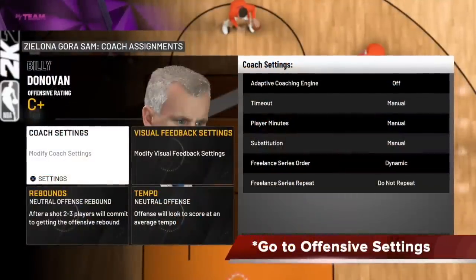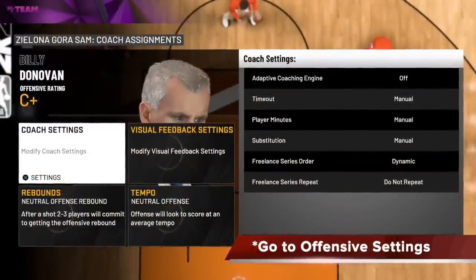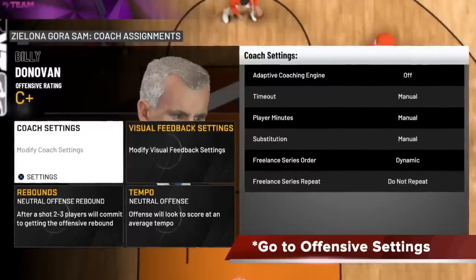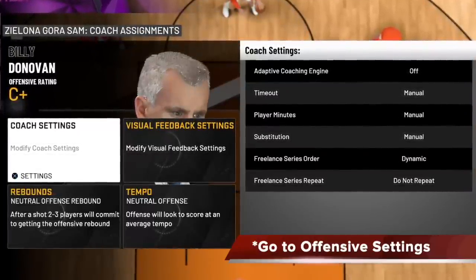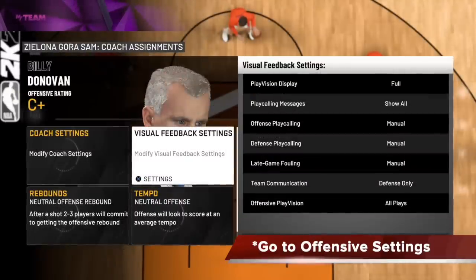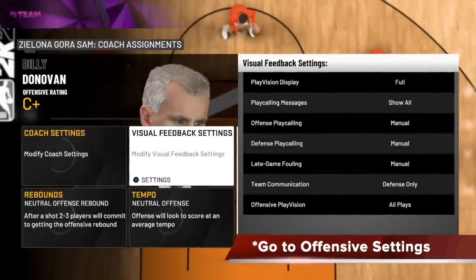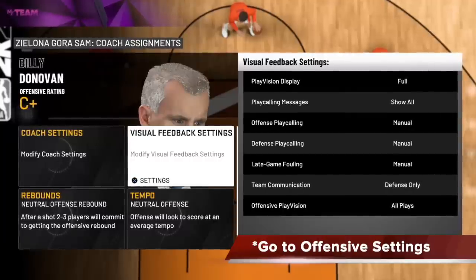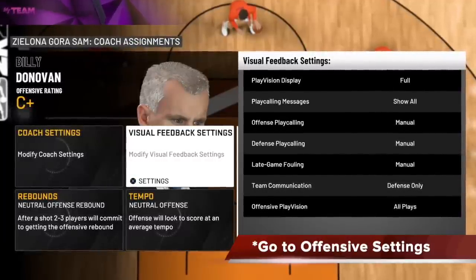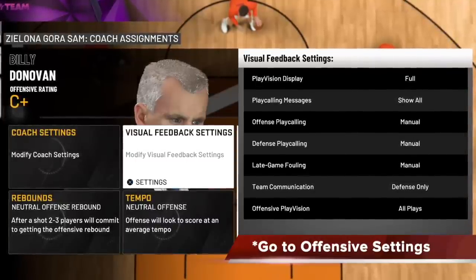First things first, make sure you go to your offensive settings and change your freelance series order to dynamic and your freelance series repeat to do not repeat. Those are essential and it must be done that way. Secondly, go to your visual feedback settings and turn your play vision display to full, play call messages to show all, and your offensive play vision to all plays — so you can see the dynamic branches as they happen and read and react properly.